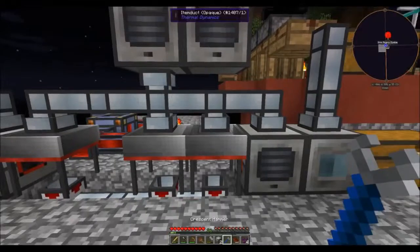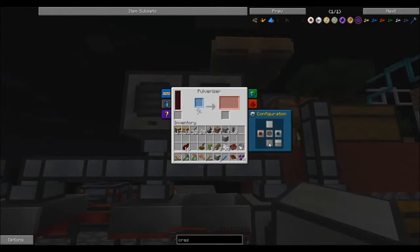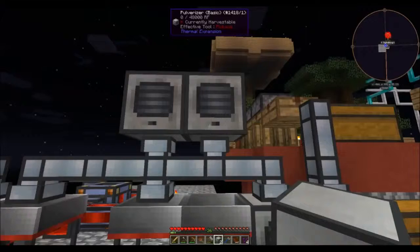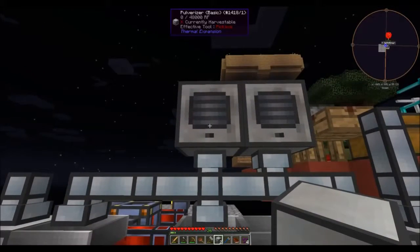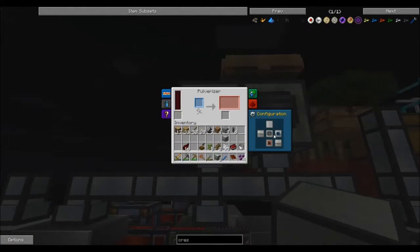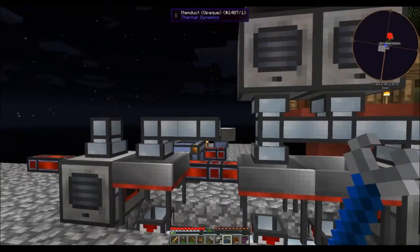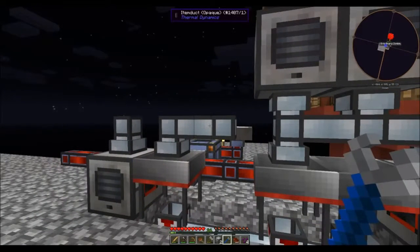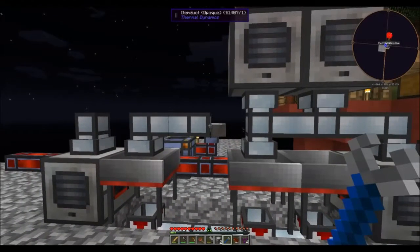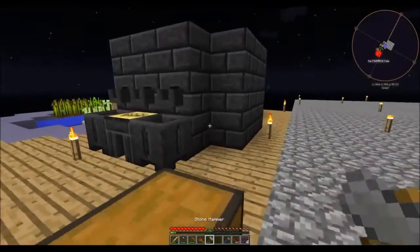That means this is not connected. This is going to output here. Next to the pulverizer are item ducts — so that would mean this is not connected. Let's see here. Tin should be done.